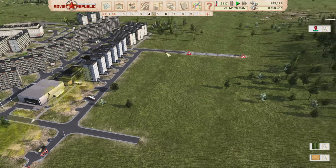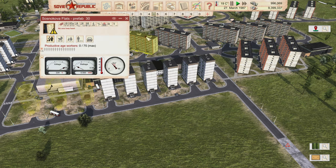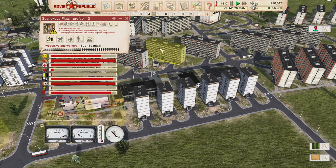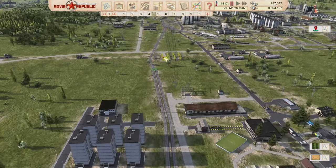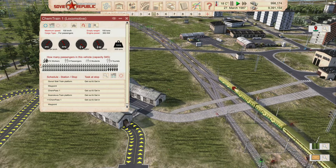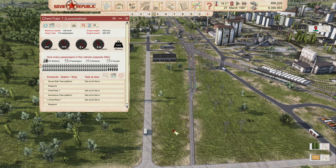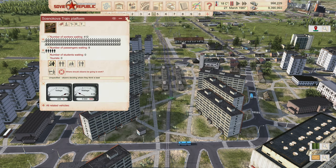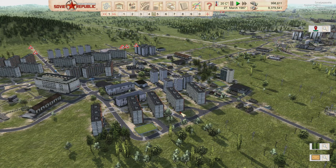These homes were all built by the construction crews — I didn't pay for them. There's a lot of housing capacity over here, though people won't move in very quickly. There are 417 people without a job. A full train just left Sosnikova and there are still 412 people waiting — so we're doing great on getting a source of workers close to the chemicals facility.